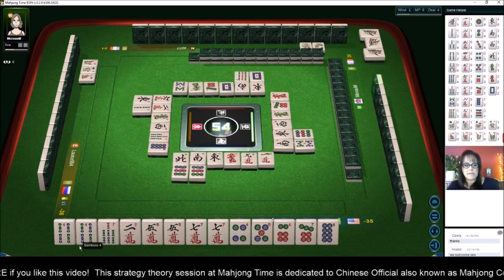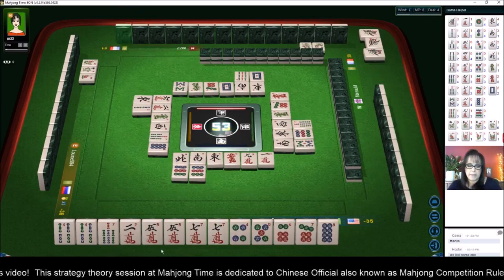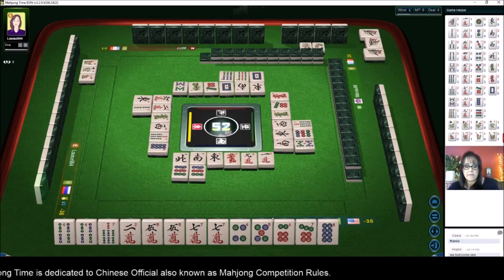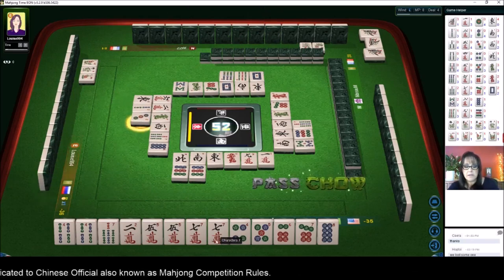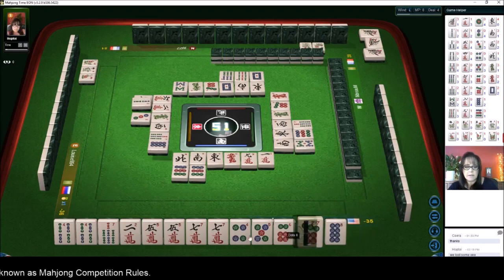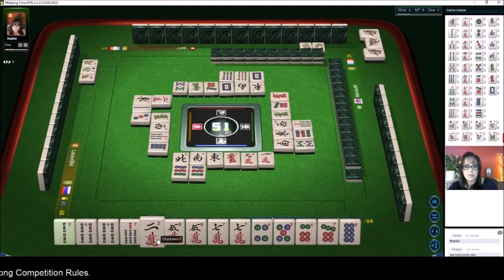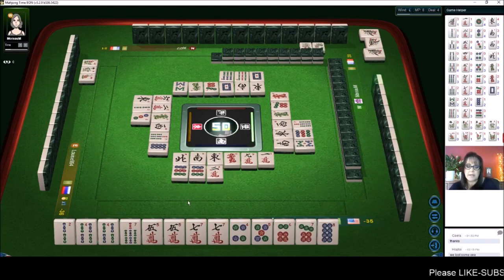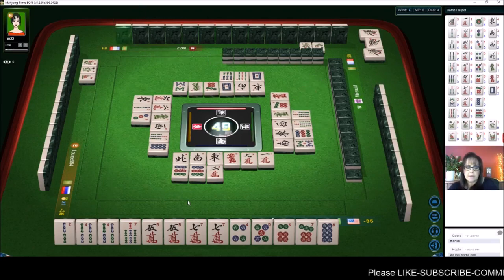We have three pairs now: pair of fours, pair of fives, pair of sevens. The game is discarding for them. We got a two bam and two crack — let's get rid of the two crack characters. If we can pair up, we could maybe do all pong and all simples.